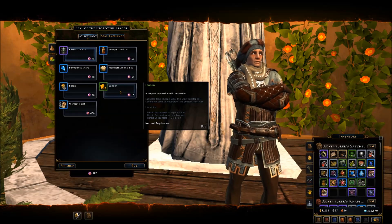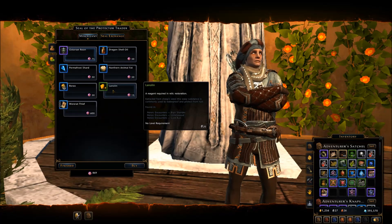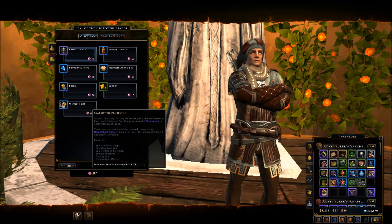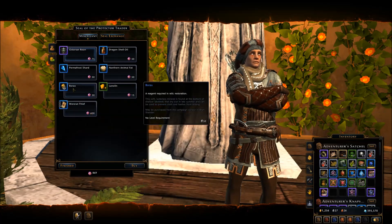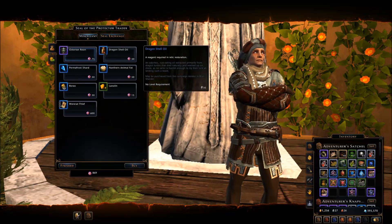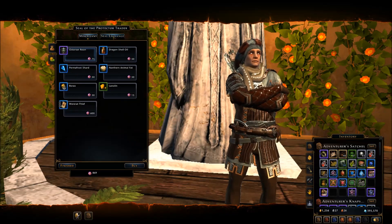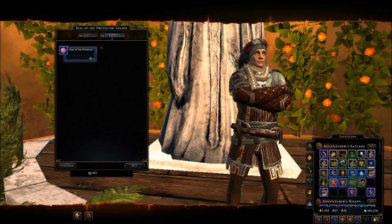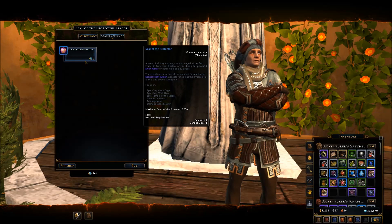You can buy it now with these seals. You need Seals of the Protector — you can see I have some down here in order to buy these. But you can also get some other goodies that you could not buy here previously. And if you happen to have some of the old seals, you need to exchange those for Seals of the Protector.